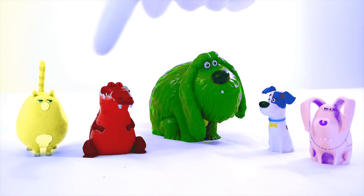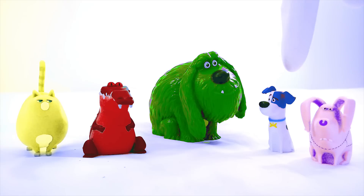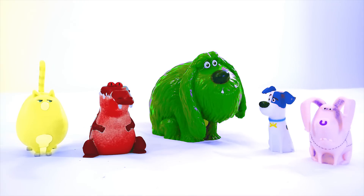Look at all these crazy colors on all these Secret Life of Pets toys. Not one of these pets is the color it's supposed to be. Chloe is yellow, this gator is red, Duke is green, Max's spots are blue, and this pig is purple. That's not right at all. Can you help me get the right color back on the right animal?